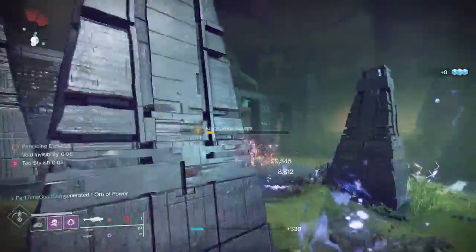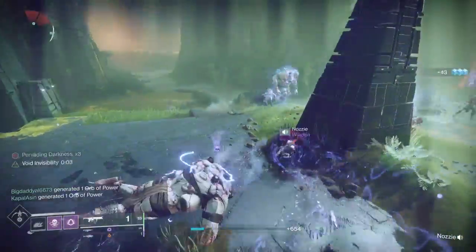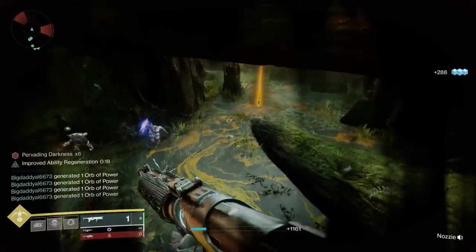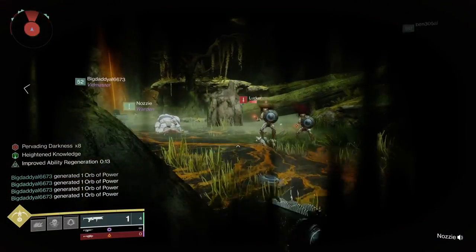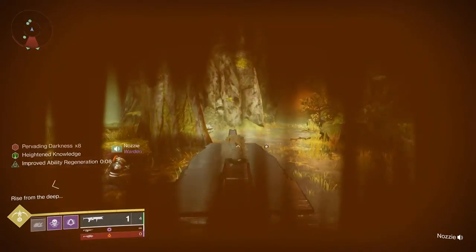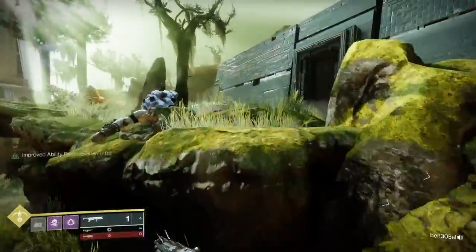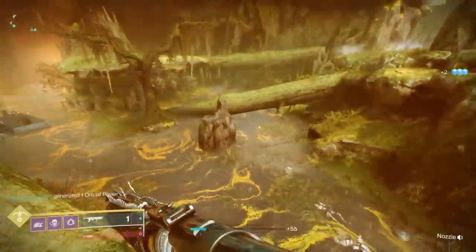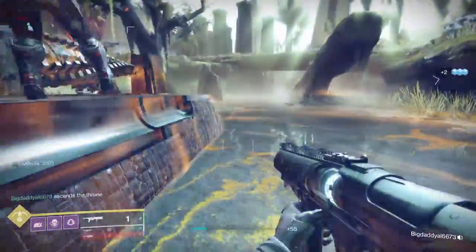The key piece here is that you're going to be taking out adds, and there are three abominations that show up that you have to drop. When you drop them, three to five orange founts are going to show up on the ground. You need to collect those and bring those back to the boat to continue to move forward. One thing to be careful about is that as you get further away from the boat, you're going to get pervading darkness, which is a buff that continues to increase until it gets to ten. When you get basically to eight or nine, it's going to blind and make it very difficult for you to see, so as you come out and get these founts, make sure that you don't stay out for too long and that you get them as quickly as possible and go back.